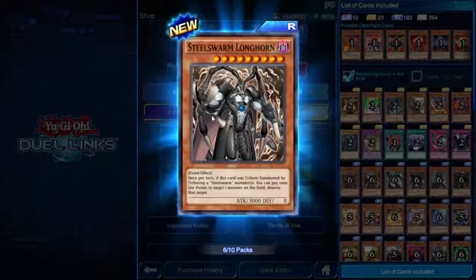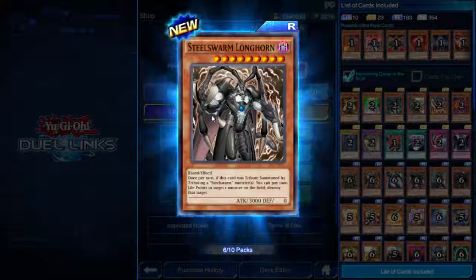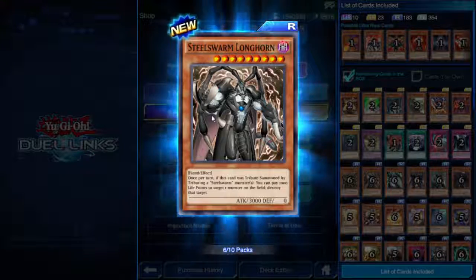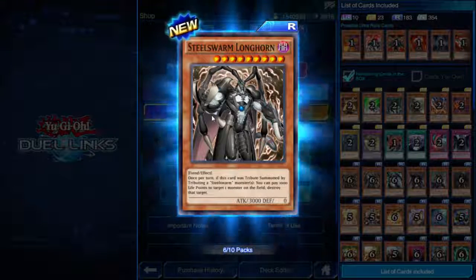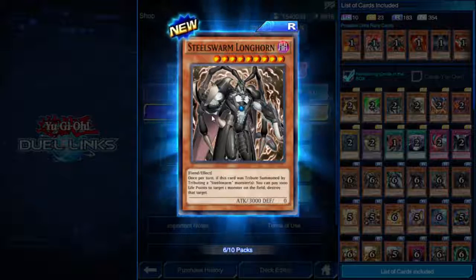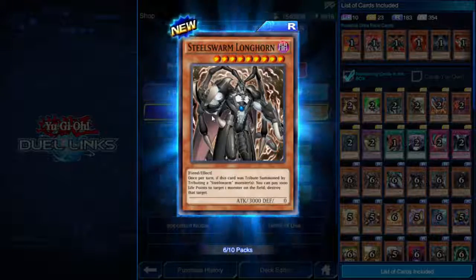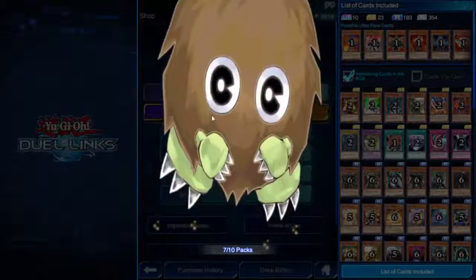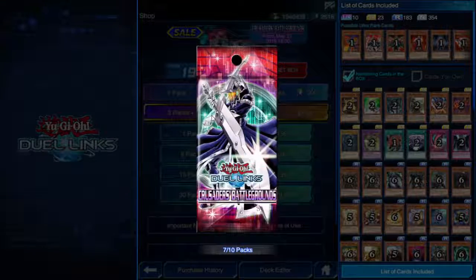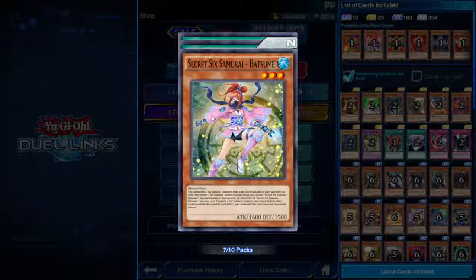Here's a tribute summon Steel Swarm — Steel Swarm Longhorn! Nine star Fiend, 3000 attack. Once per turn, if this card is tribute summoned by tributing a Steel Swarm monster, you can pay 1000 life points to target one monster on the field and destroy it. Bit of a steep cost, but I'm starting to see what the Steel Swarms are about — literally swarm the field with the little ones, tribute them into the big ones and just wreak havoc.